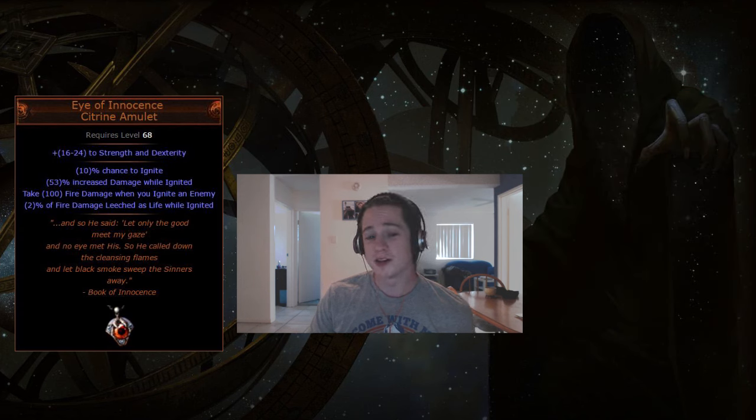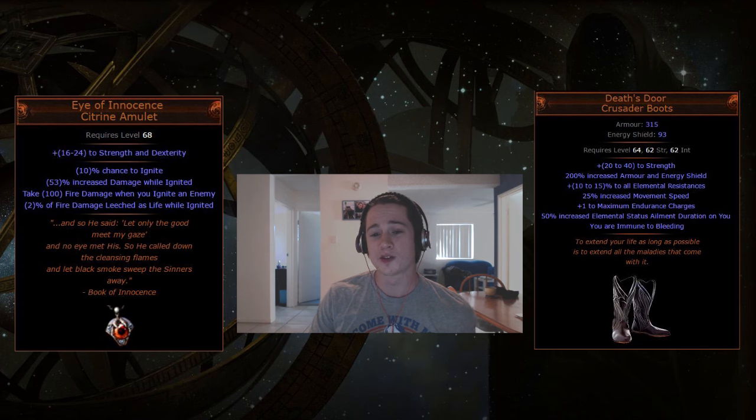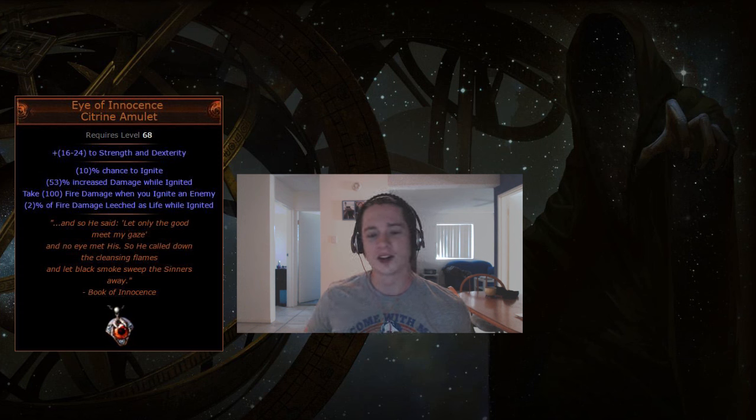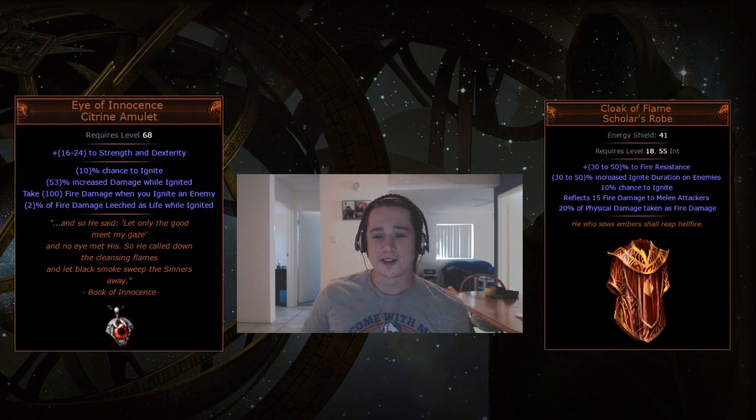You can also make use of the Death's Door unique boots to increase the duration of the ignite on you by 50%, bringing it up to a six-second self-ignite. Another option is the Cloak of Flame, though you lose out on a ton of life and resists. It will give you 10% more ignite chance and the physical-to-fire damage conversion will help trigger self-ignite, so it's a decent option.